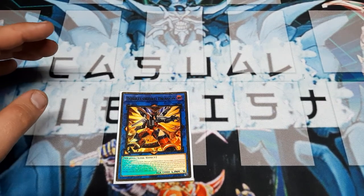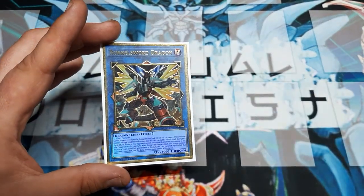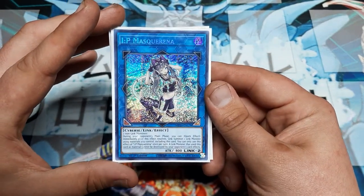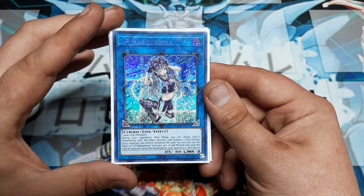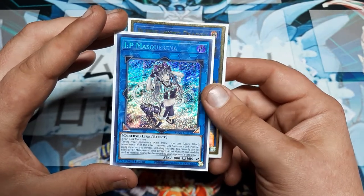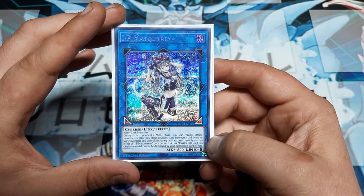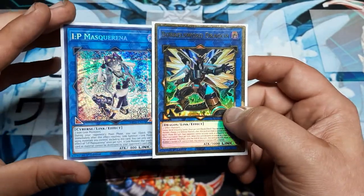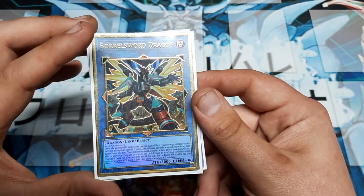One of the additional plays - since I kind of skipped over the first effect - is that it cannot be destroyed by battle. One of my favorite plays to use would be IP Mascarena, because we need three or more materials and IP can count as two. This also sets you up for being able to play Borrel Sword during the opposing turn. And then there's the last effect: a Link Monster that used this card as material cannot be destroyed by opponent's card effects.